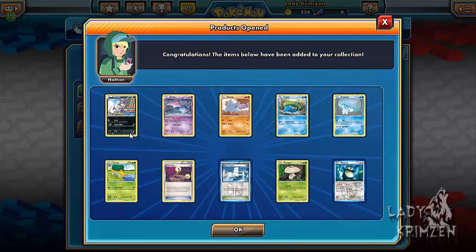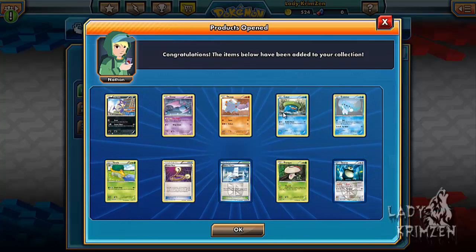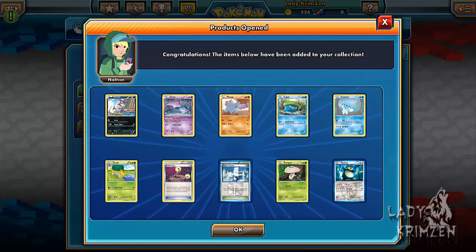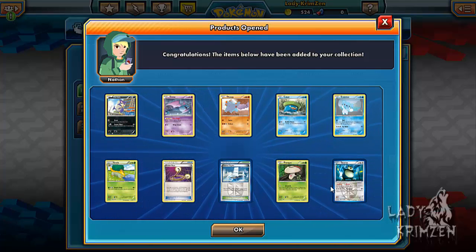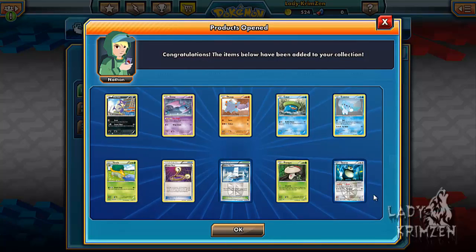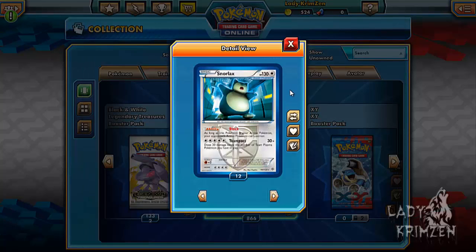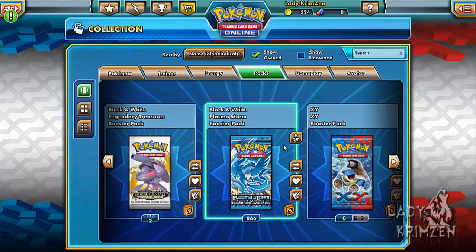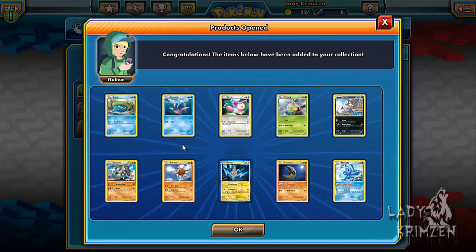Next pack: Purline, Zubat, Fampy, Lotad, Chubchu, Groddle, Escape Rope, Plasma Frigigate, Fungus Reverse Holo, and Snorlax. As I mentioned, its ability is Block, which prevents the defending Pokémon from retreating — quite handy if you fill your deck with switch cards alongside Snorlax to stop the opponent retreating a very weakened Pokémon. Besides that use, I probably wouldn't see much other use for it.